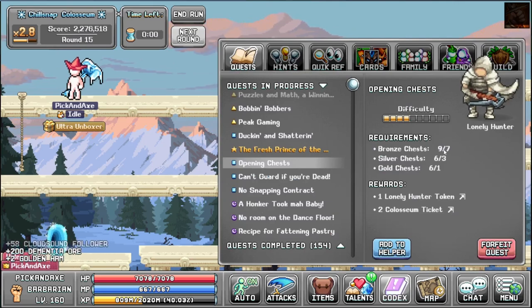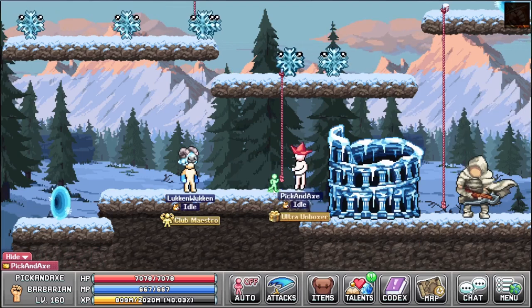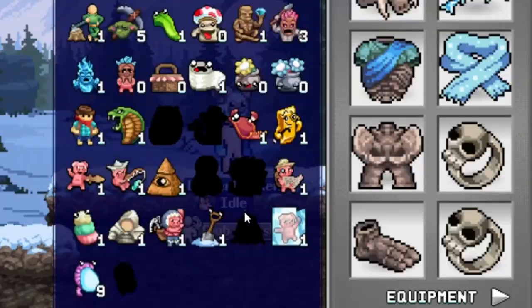Did we beat it? Nine out of seven - yes, we did. Alright, you got the tickets, now get out of here. We didn't get any quest dialogue for that. We got this token - now we're just missing one. Actually, we're missing two.